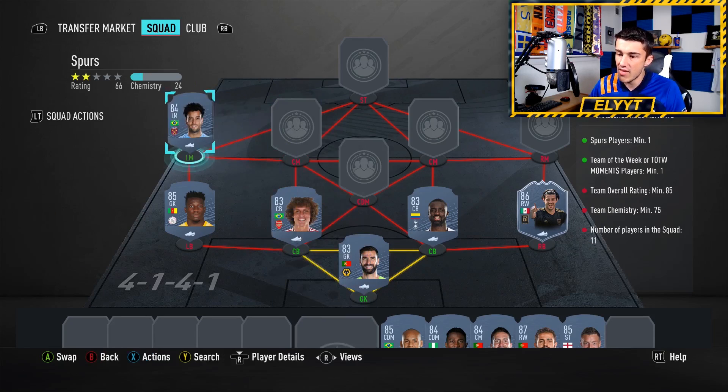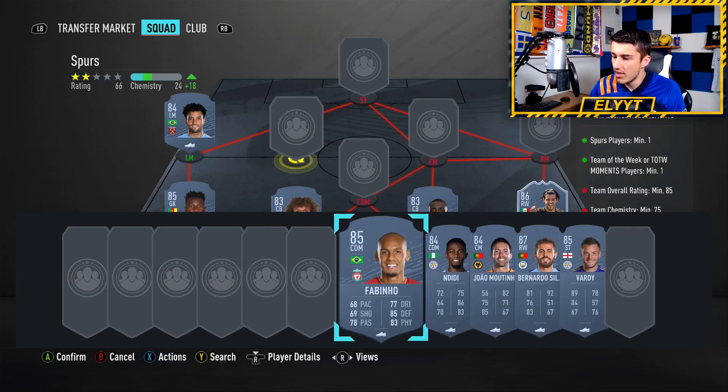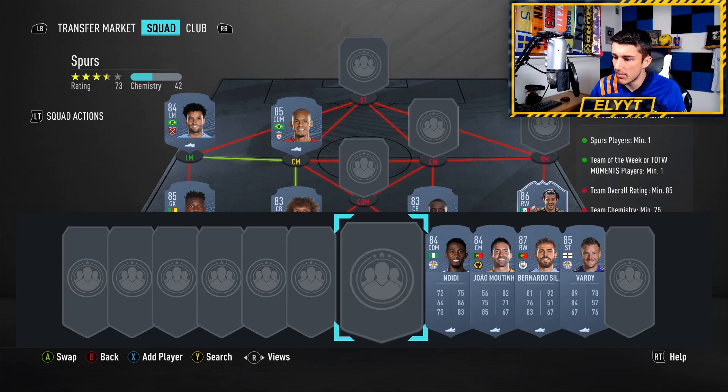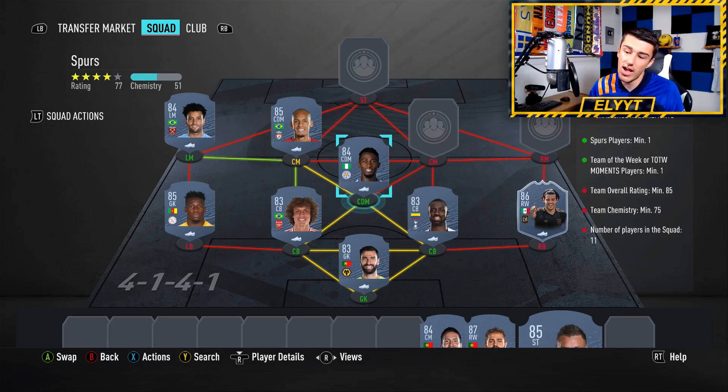We're going to go with Felipe Anderson at left mid — surprisingly cheap, only about 6,000 coins right now, which is cheaper than he normally is. And then Fabinho at center mid. Next up Ndidi at defensive mid — he's super cheap, one of the cheapest 84s in the game. That's because a lot of the time when players get those winter upgrades and go from 81 to 84, or like Onana from 82 to 85, or Vardy 82 to 85, they become the cheapest of their next rating because it's so hard to find them on the market.